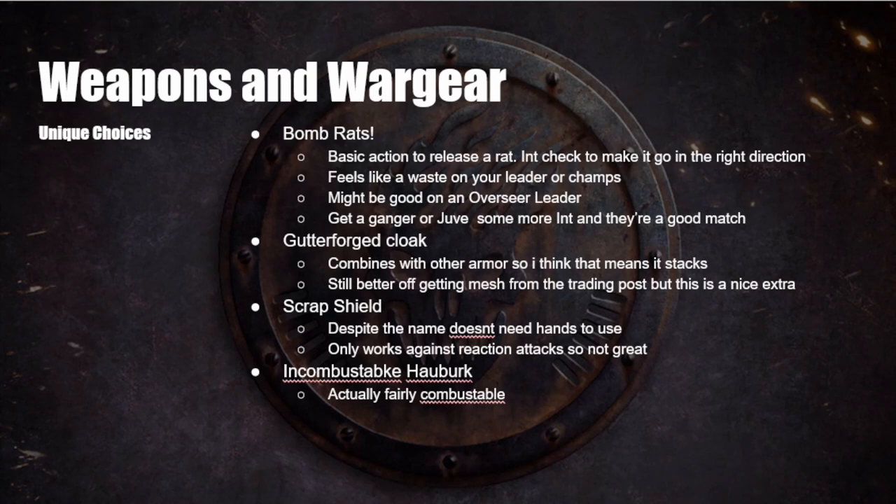The gutter-forged cloak gives a 6-up save and I believe it stacks with other armour for a plus one bonus. You're still better off getting mesh from the trading post for basic dudes, but it's a nice extra. The scrap shield only works against reaction attacks so it's not very good — fine if you have the credits but not essential. The incombustible book is awful and you shouldn't take it.